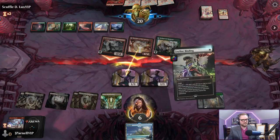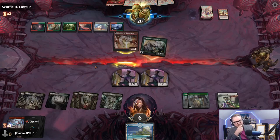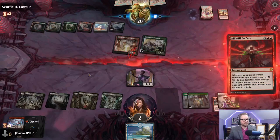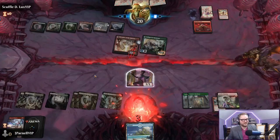Ley Line Binding - Rampaging Raptor, get on out of here. Now we're at two - could just be dead now. All Will Be One - yep. God yeah we're dead to this. The Monumental Facade, moving a counter. Oh that's great, that is good, that is really good. I'm not even mad about that - that's pretty sick.